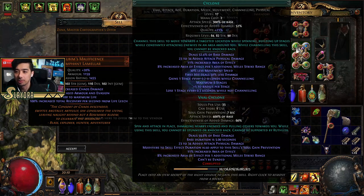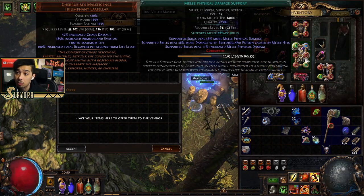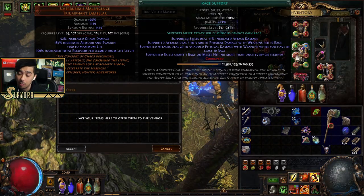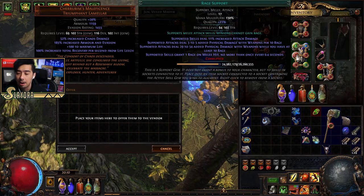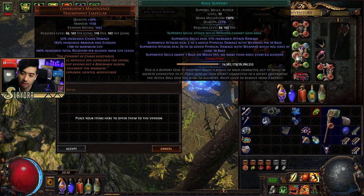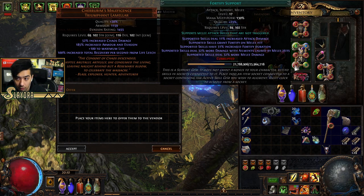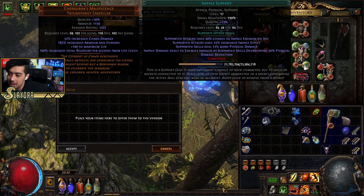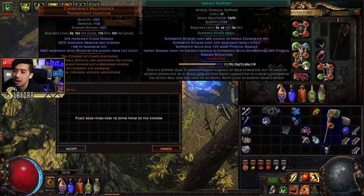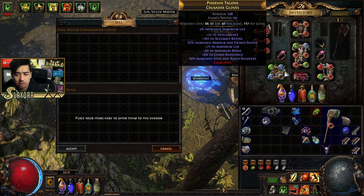Here's what I'm currently running: Cyclone, Infused Channeling Support, Melee Physical Damage Support, Rage Support — because the Berserker got an update with plus 10 rage in this Ritual league — Fortify for damage reduction, and Impale because Impale is amazing. I had Fortify on my helm before via Leap Slam, but now it's in the Cyclone link.